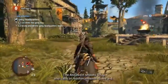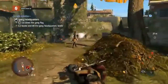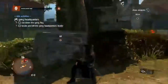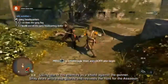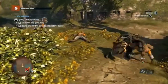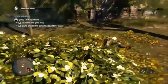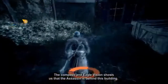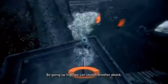The assassin shoots Shay and calls reinforcements to his aid. Using one of his enemies as a shield against the gunner, Shay deals with these guards and resumes the hunt. The compass and eagle vision show us that the assassin is behind this building, so going up high, we can launch another attack.